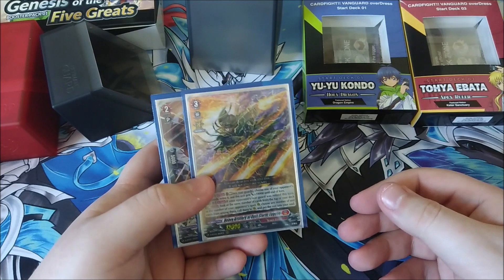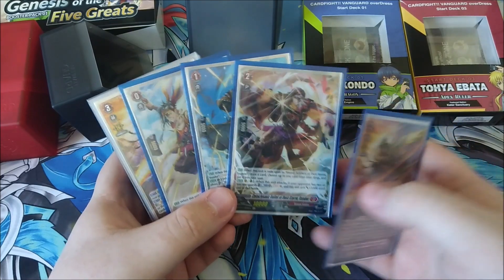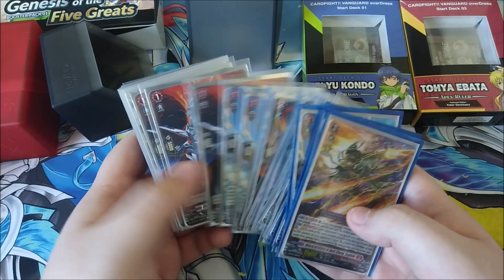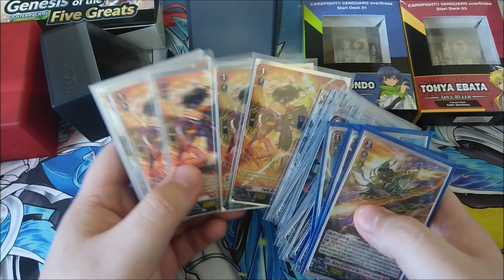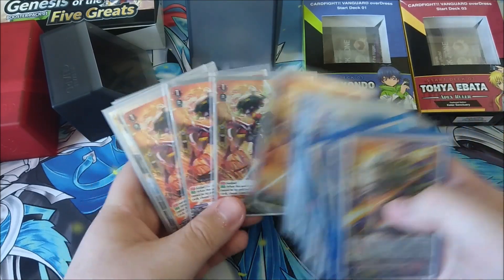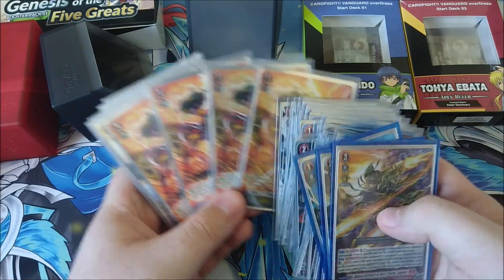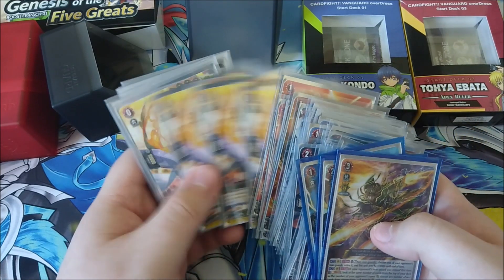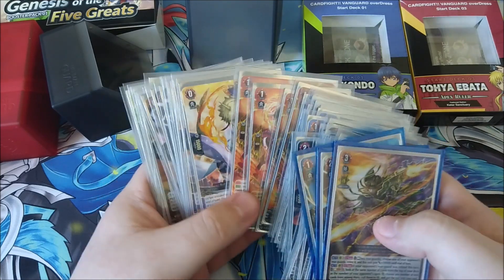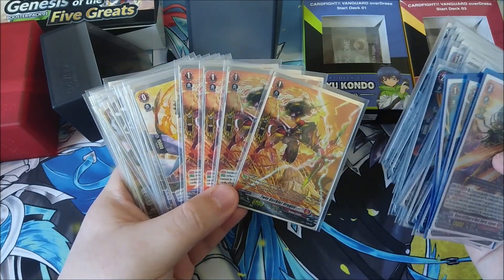I was able to get foil versions of the ride line stuff as well, which weren't too expensive — managed to get them through trade. Here's the Eugene deck. I've got the PGs here, including an SP I got from the sneak peek kits and a foil version from the booster box. The PGs for Dragon Empire are the ones getting blinged up rather than the Keta Sanctuary ones, but that's fine.